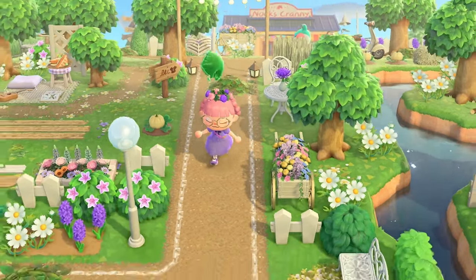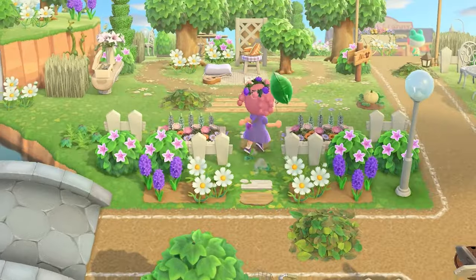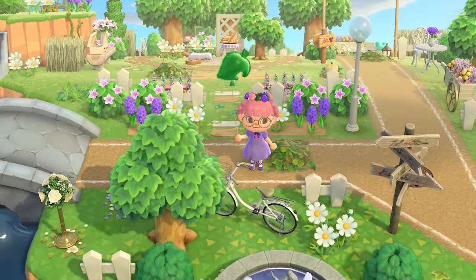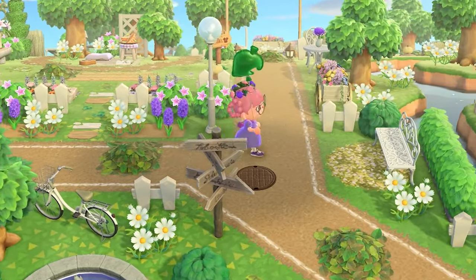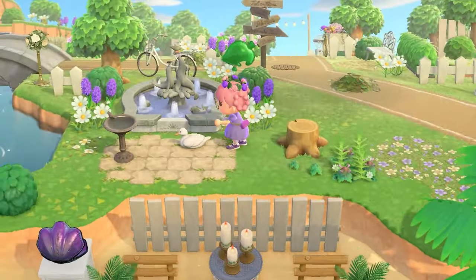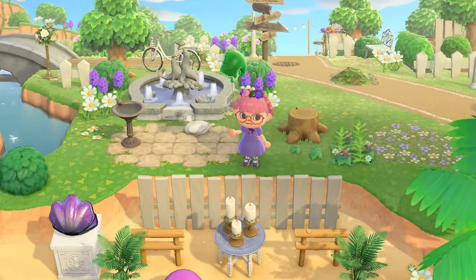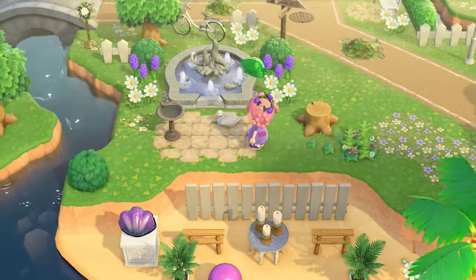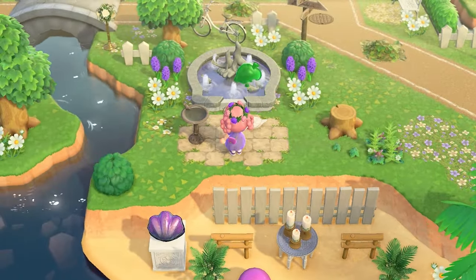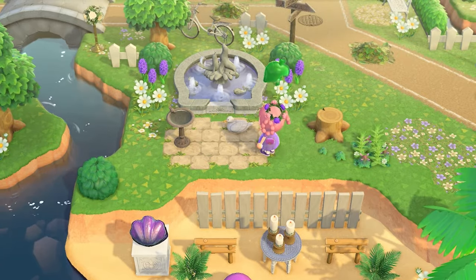I always forget to do picked flowers as like dropped vases — it's just the flower placed that puts it in that cute little bun vase. I love it! We've got a duck — Mr. Ducky hanging out by the fountain. And I love this path code — I think I've used this before on some past islands of mine and it's such a good code.